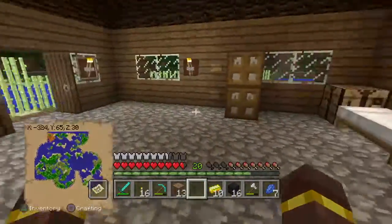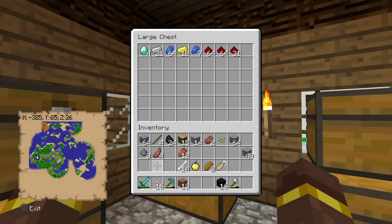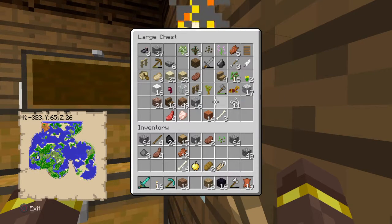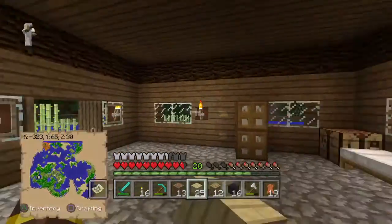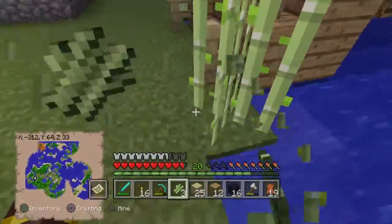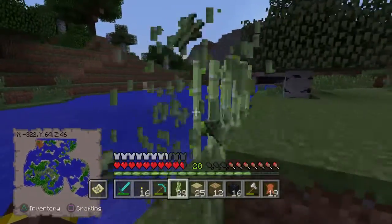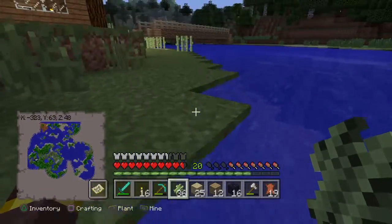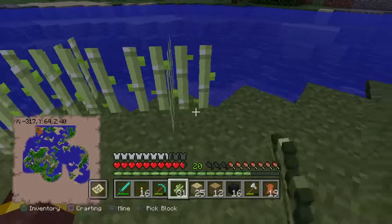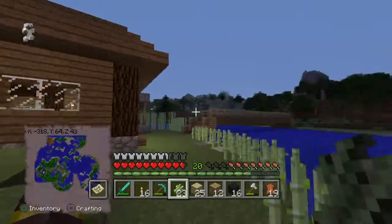Let's make the enchantment table. Let me put this up here. We need leather — I know I have a lot of that. I have a lot of that too. And sugar cane — I have a lot of that. You have to always replant it so you can save it. And we furnish it, there.